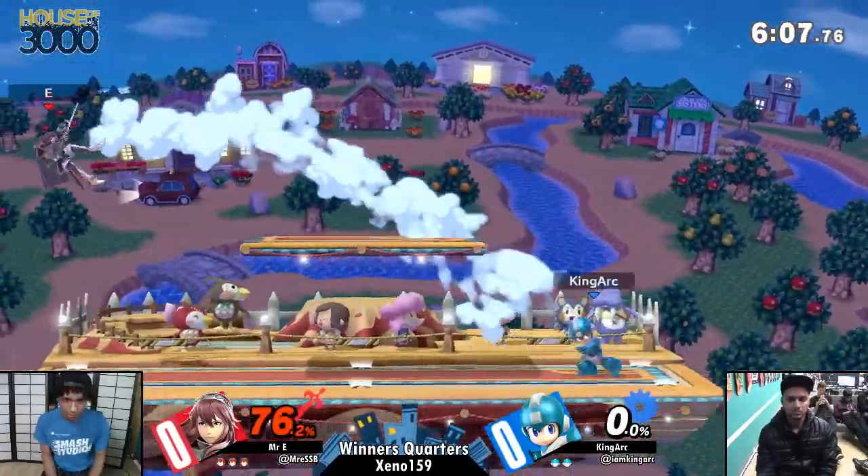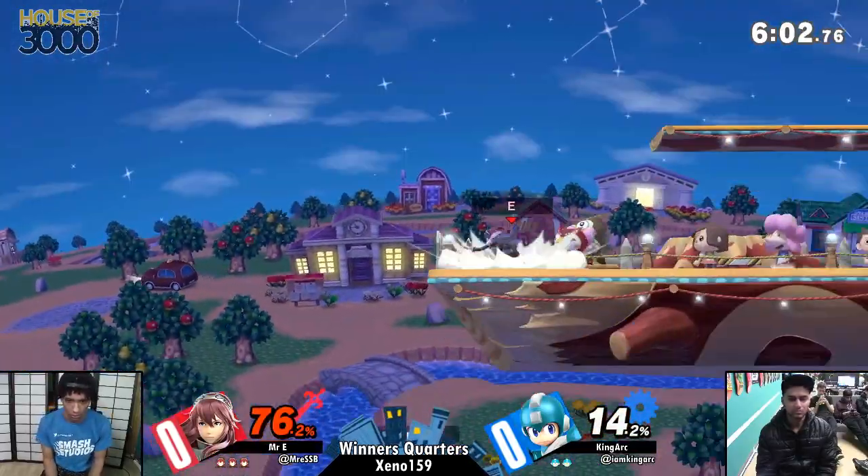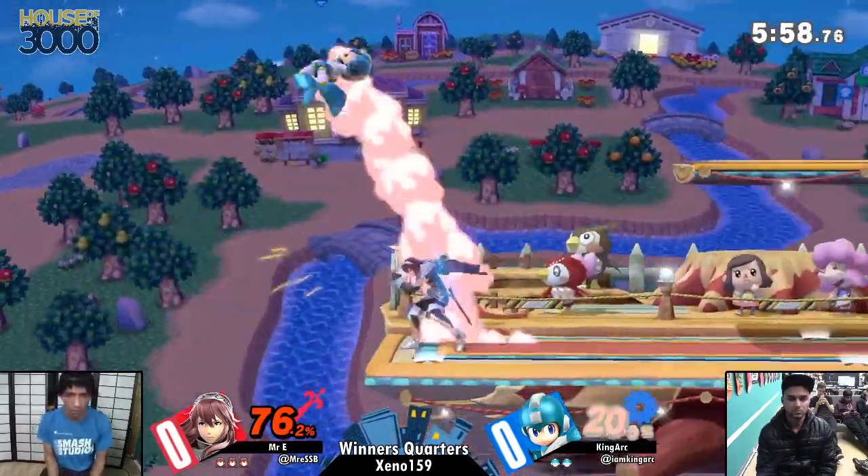Leaf Shield is still good, but it's definitely not abusable. If it's not a punish situation with Leaf Shield, it is automatically E's turn. And just like there — he had to be careful.